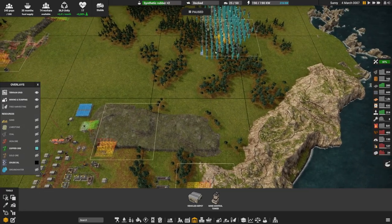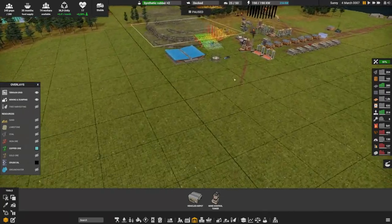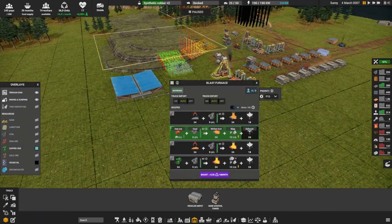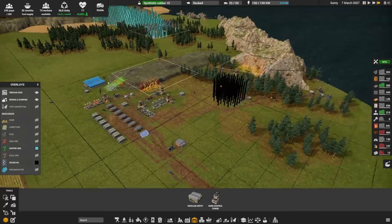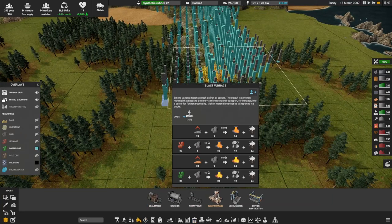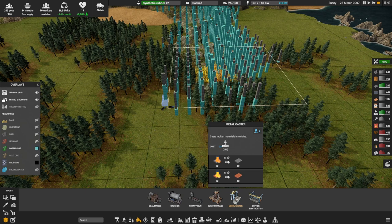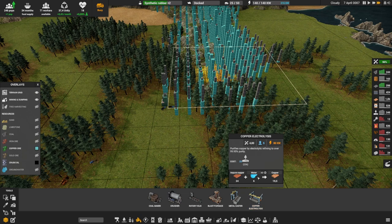We definitely need one more here and one more there for sure, maybe also over here because this is quite far. As you can see this is running but not fully. So we want to make the copper over here and we're going to use this copper in our blast furnace with some coal to make molten copper.